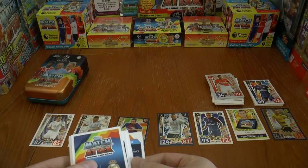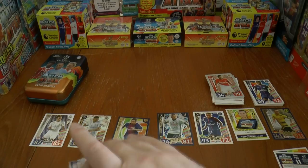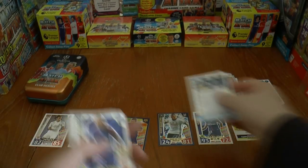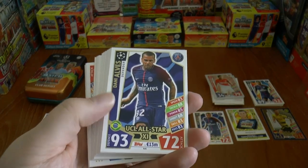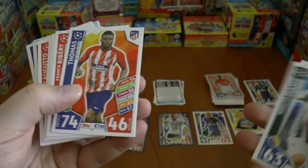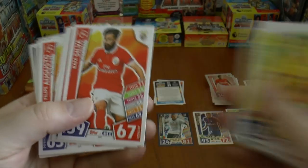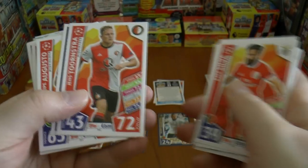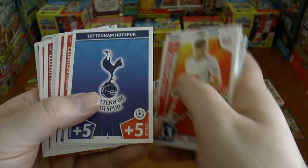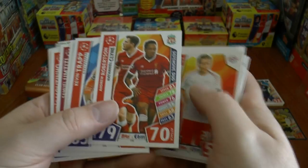We shall start. Here we've got Dani Alves, Pjanic, Thomas, Ribéry, Defrel, Mkhitaryan, Götze, Silva, Tornstrom, Davies, Augusto, Sabica, the Spurs badge, Schmitz, Robertson and Kline, defensive duo of Liverpool.